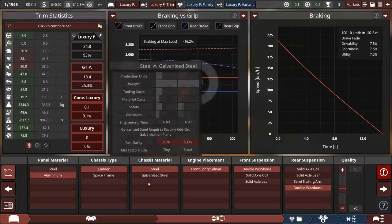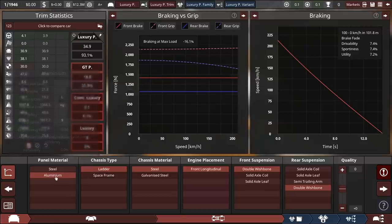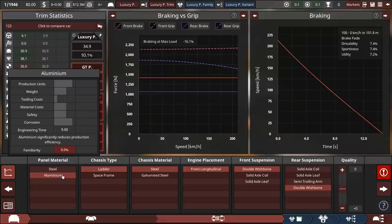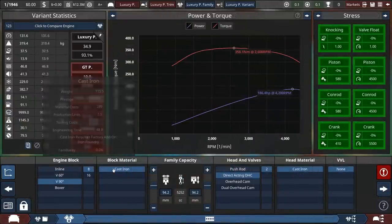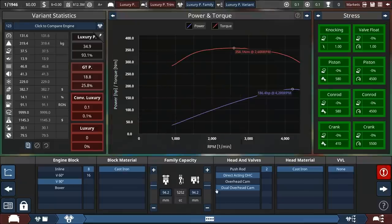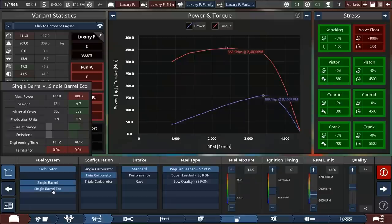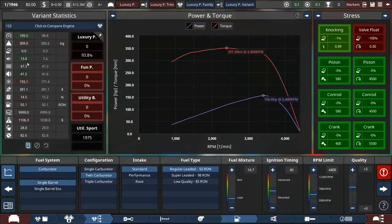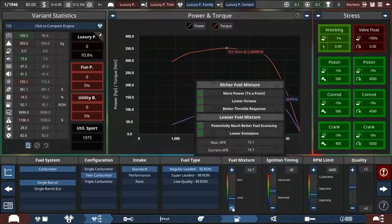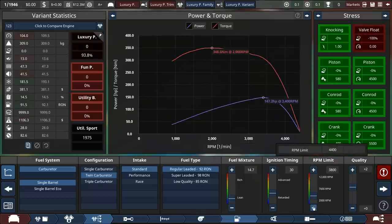I'm going to switch back to ladder frame and steel. The reason is these can kind of be handmade in a shed — you just need to weld them together. The same goes for aluminium, but you hammer it into place rather than weld. Double wishbone suspension. The generated engine is a V8 5.2 liters — that sounds reasonable, so let's stick with that. Clean numbers: 94. This one will produce way too much power, so let's give it pushrods and single barrel eco carbs to kill the power.